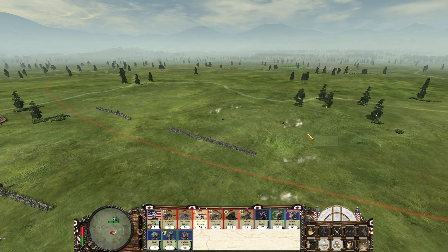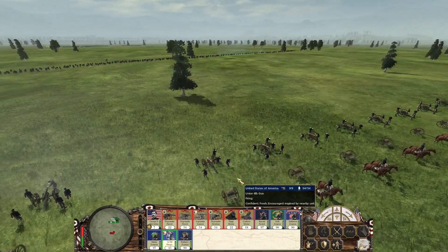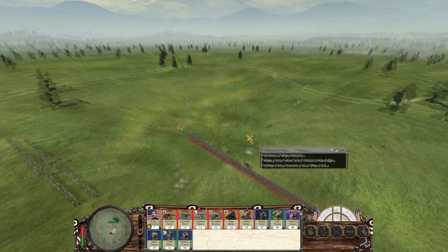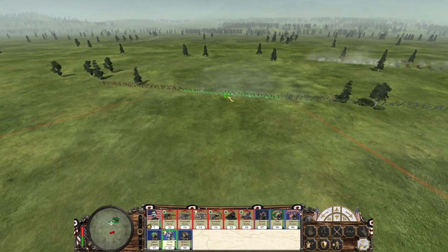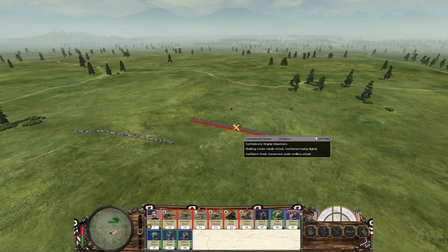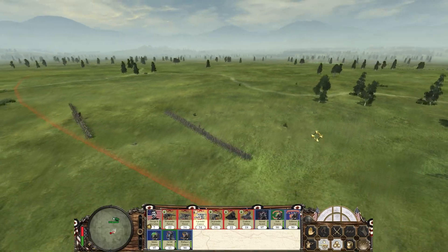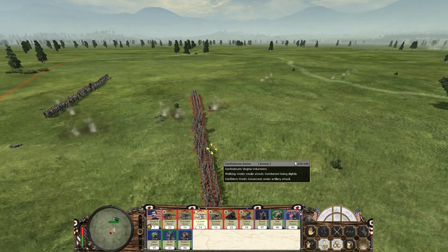We'll look at the 6-pounders and see what they're up to. They're about equally big in size, of course a smaller caliber. Perhaps they're more accurate. They did hit — we'll give them a second round and see if they can perform equally good. They're not hitting many, but they hit one guy there. It's a long range. Reload time seems to be about the same as the 10-pounders — no, actually they're way quicker. Definitely more accurate than the other pounders, but they don't deal as much damage.